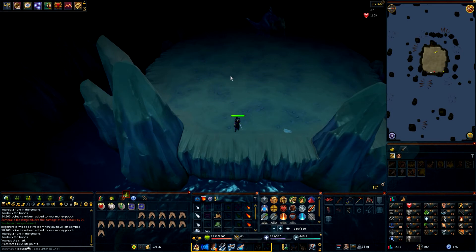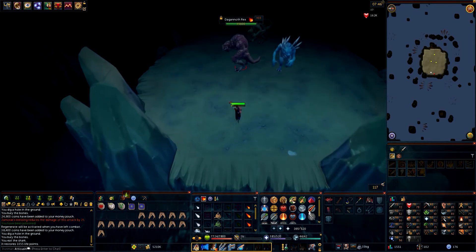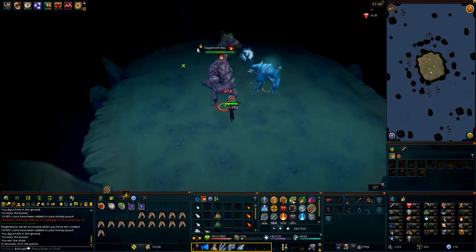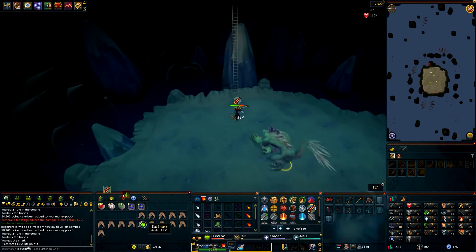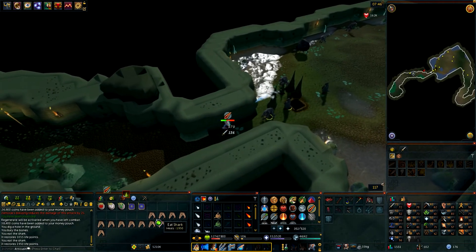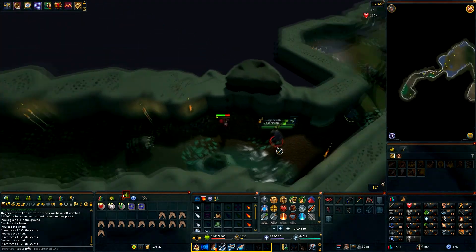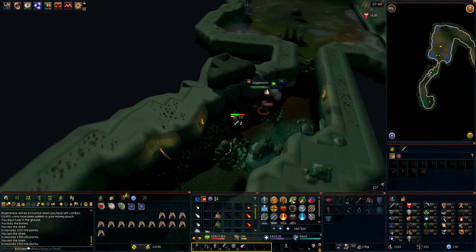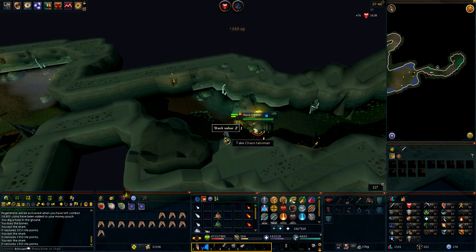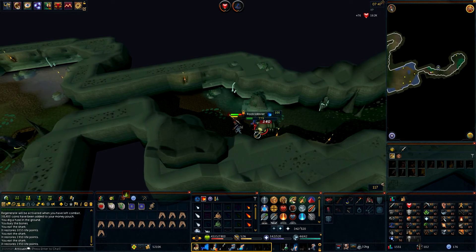One thing to note: if you go to pull Dagonoth Rex and accidentally pull Dagonoth Prime at the same time, you can just quick teleport out and go back to Waterbirth and follow through the path again. Or you can run through and go up the ladder — use protection from magic because you take a lot of damage, and spam your food by the time you get to the top of the stairs. If you do this you will exit the instance and not be able to re-enter, so you'll need to go to customise settings and make a new instance. This will cost you another 150k, but you can still go back in and have another go.